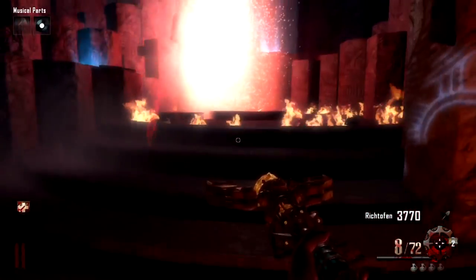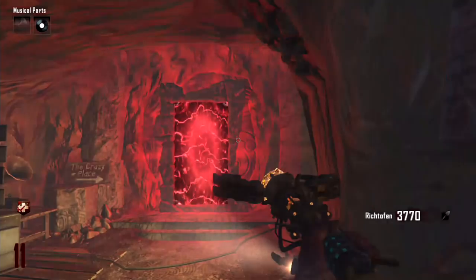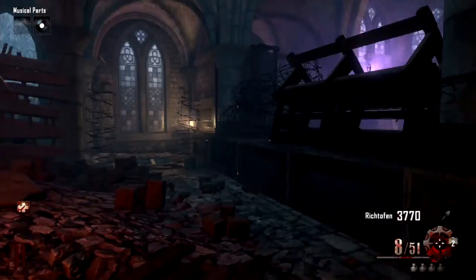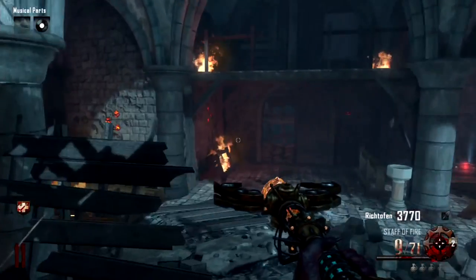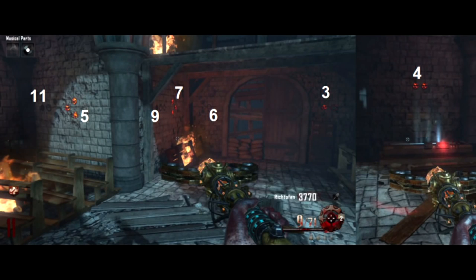Once you hop back through the teleporter, leave your record player on the table because you're going to have to come back to the crazy place in a couple minutes. Next step: come here right by generator six — there are going to be markings on the wall. Pay attention to these markings, because they will be different each game. Some will be lit up one game and different ones lit up on another. This game I had number five, seven, three, and four lit up.